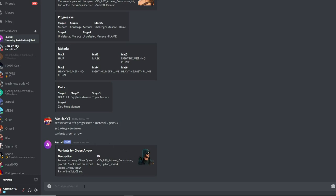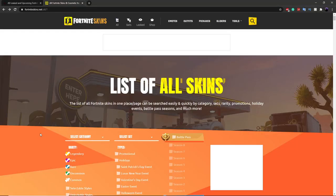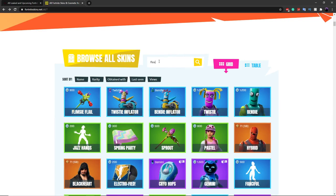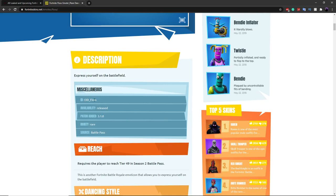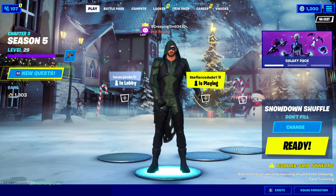Now it's time for emotes. The command is 'set emote'. Emotes can get confusing because sometimes typing a name shows a different emote, so I recommend using IDs. The best website to find emote IDs is fortnite-skins.net — I'll put the link in the description. Search for the emote you want, click on it, scroll down, and next to 'ID' you'll see the EID. Copy that, paste it into the command, and this will give you the exact emote. For example, using the EID for Floss gives you the character dancing to the Floss.